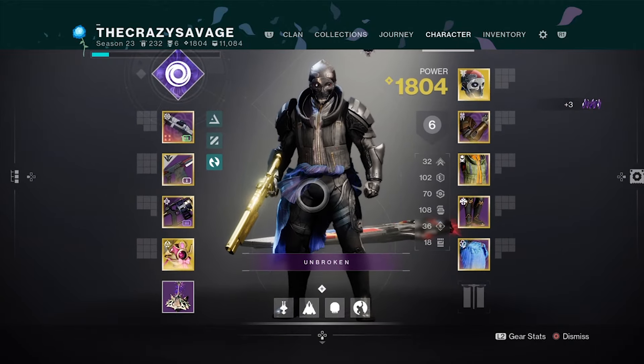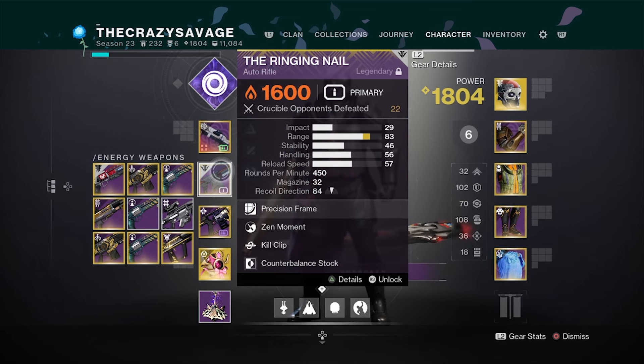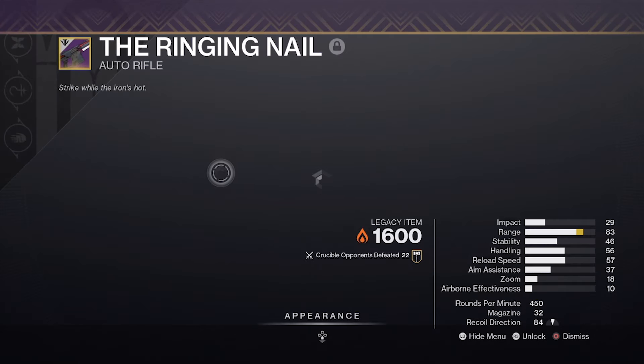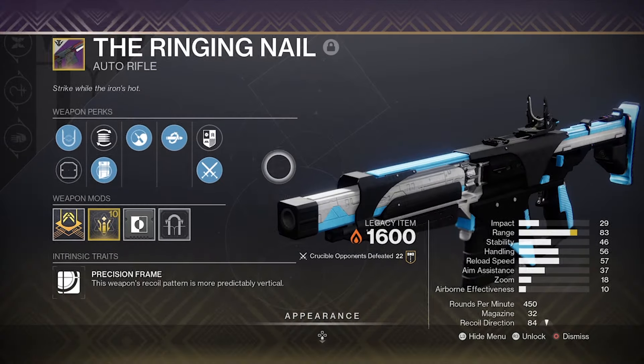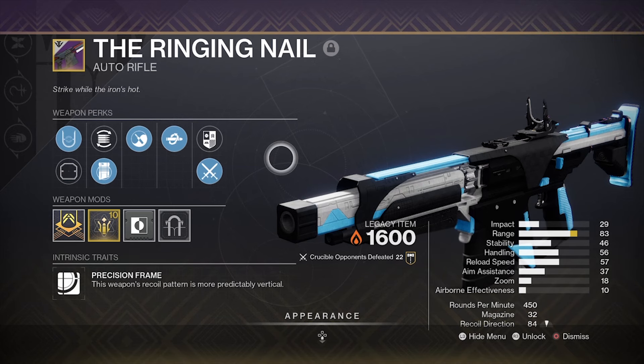One of them I'm gonna pick out for today is the OG Ringing Nail. The Ringing Nail has the same rounds per minute as everybody's favorite Amet — I think it's the Amet RR4. I didn't realize that until recently, that the Ringing Nail has the same rounds per minute. So if the Amet is good, they should be good too.